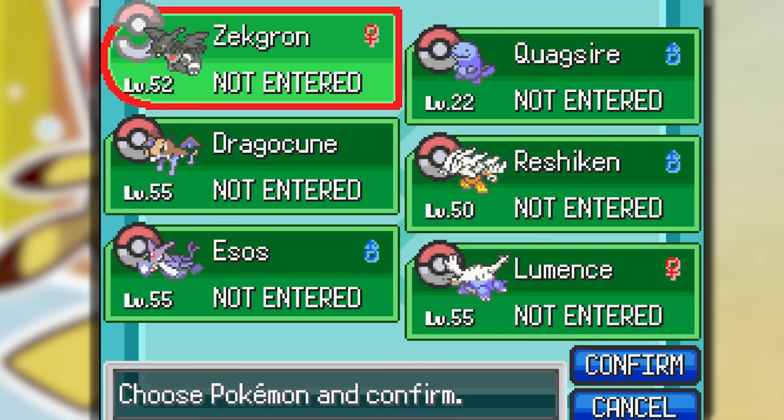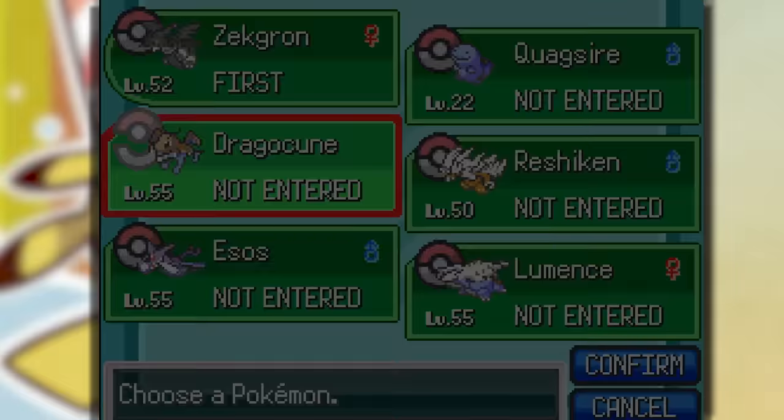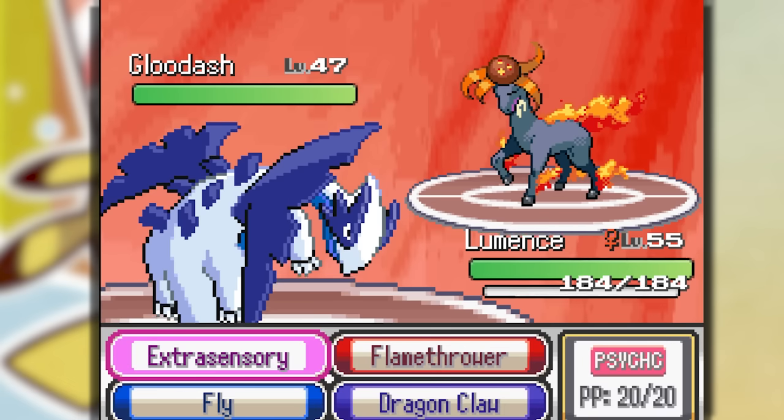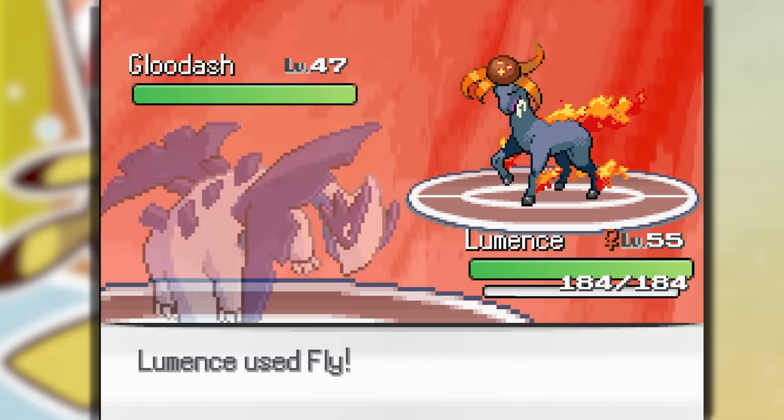It's time to take out Blaine, and he's allowing us to use four Pokemon. He's using Fire type, so Dragon Rock type — that's four times resistance to fire — may be good. We gotta get Drago-kun, Reshiken, and Lumens on our team. Let's start the battle — we send out Lumens first and use Fly because this looks like a Grass type Pokemon.